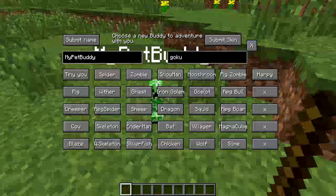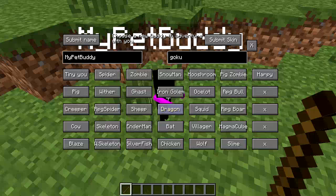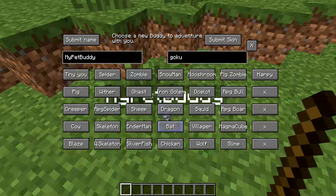You can even have a pet creeper, a wither skeleton — a wither freaking skeleton — silverfish, bats. Anything you want.